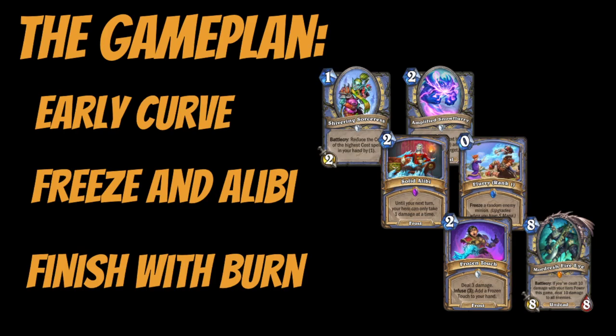You have to consider what possibilities your opponent has to deal with your board, and balance that with dealing burn damage to them. Frozen Touch is extremely strong at this — for two mana and three damage, you just keep hitting your opponent over and over. Decks like Rogue have almost no healing, which is part of why it's a stronger matchup. Mage has Cold Case for a little armor, and even Mind Lock has finite healing. The burn damage adds up until you've amassed enough to kill them in one turn. Mardrash is also a really nice finisher.